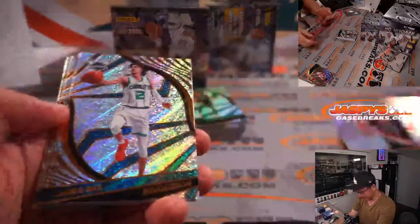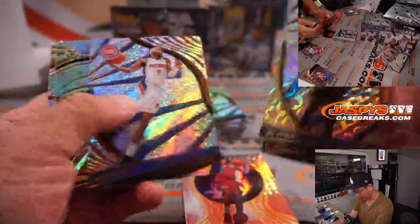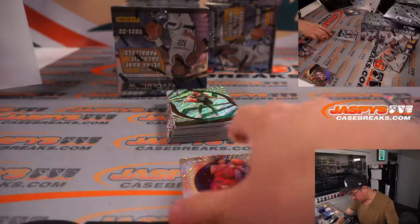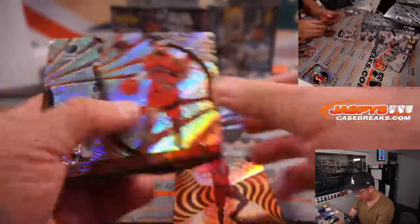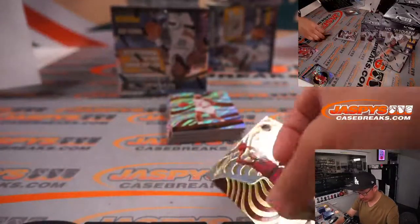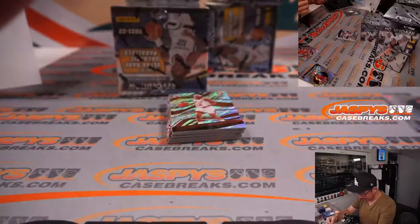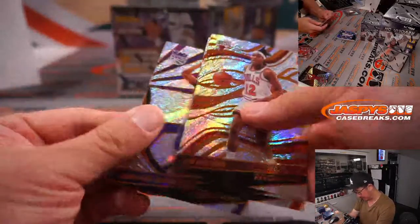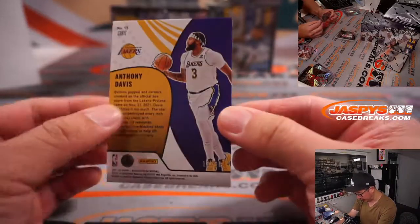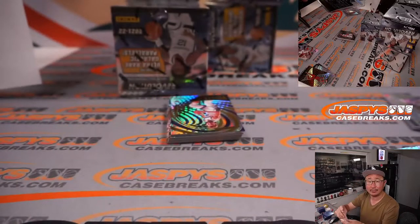Alright, next box. Mobamba Groove parallel — all cards shipped. There's a Cade Cunningham Supernova; that is for AIM and Detroit, just a regular insert, no parallel. Evan Mobley, Shockwave — that's for Michael and the Cavs, just standard. We've got Anthony Davis, Cubic, 19 out of 50 — kind of hard to see on his shoe. That's for the Lakers; that's Sheng with the LA Lakers.